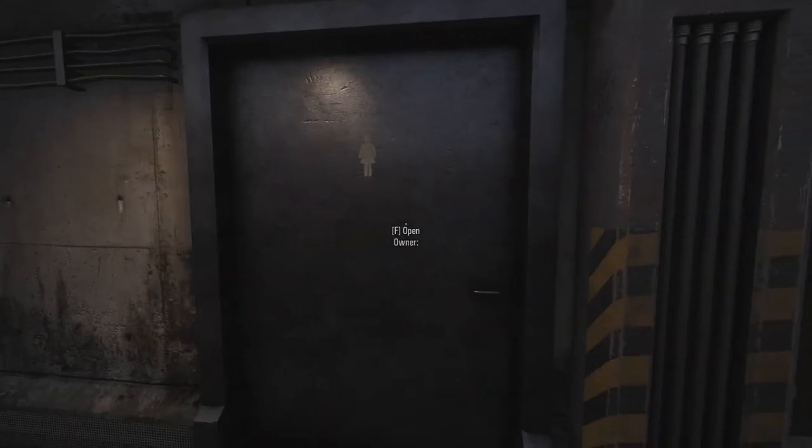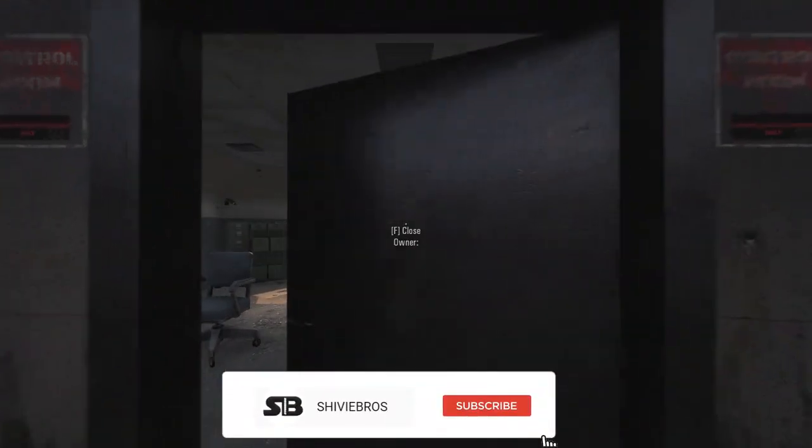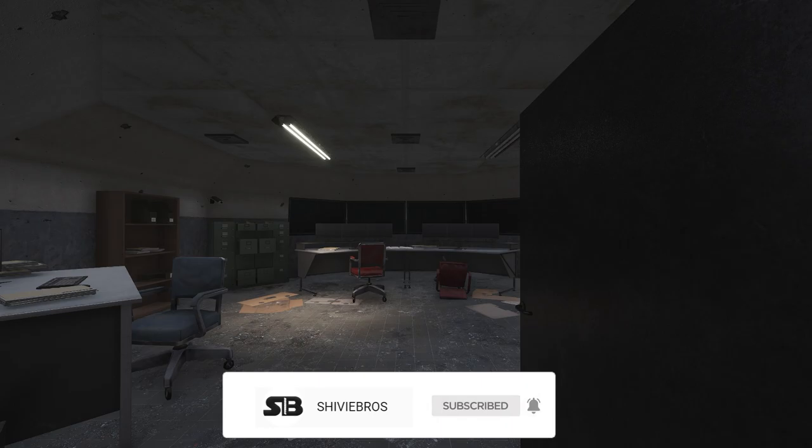Always check the restrooms, especially if you're looking for a hiking backpack or a backpack in general. The smaller control room is still a good place to look for padlocks.